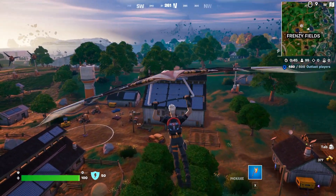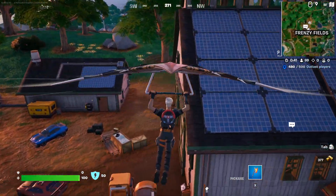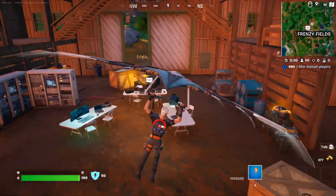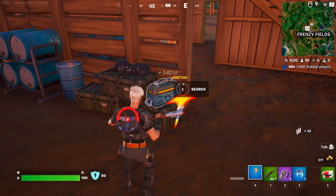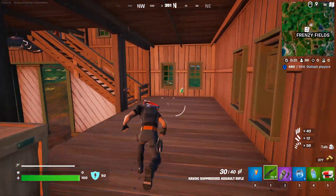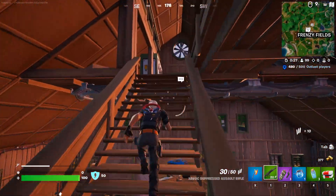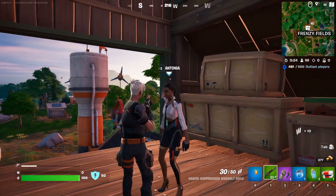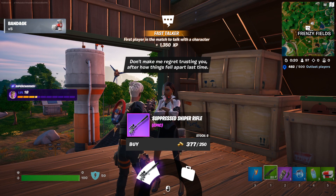We're going to be dropping to this house. Now you can do this in any different way — you can actually find a suppressed weapon on the floor or whatever. But these heist bags are very overpowered for this quest as well because they have tons of suppressed weapons. As you can see we already got the Havoc suppressed assault rifle.